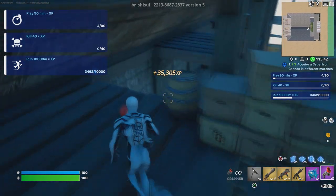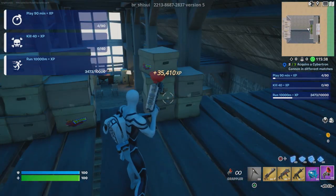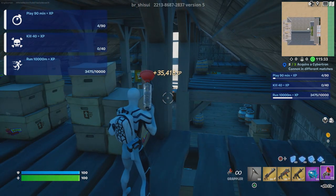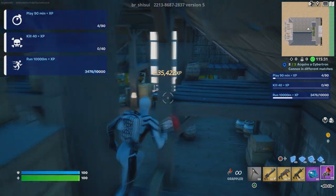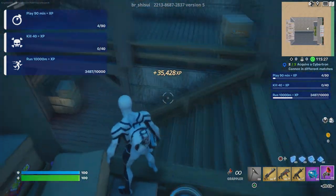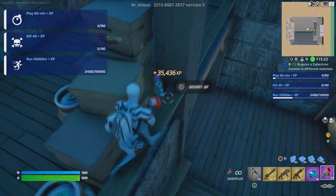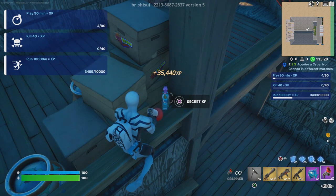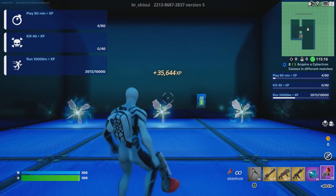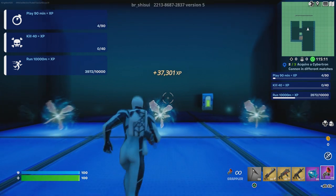We're going to look for a llama — it should be around here somewhere. Actually I think it's downstairs. As soon as you walk up the stairs the llama should be right over here. Get close to it, interact with it, and that should start giving you some XP.